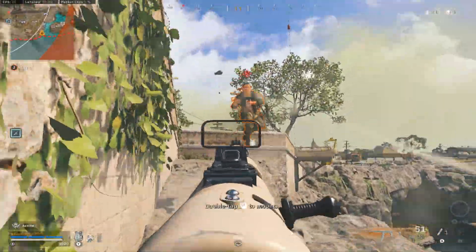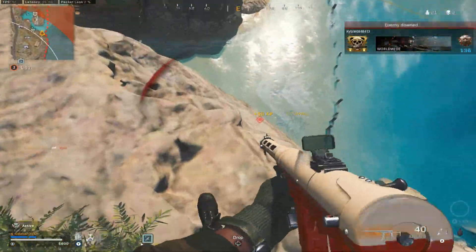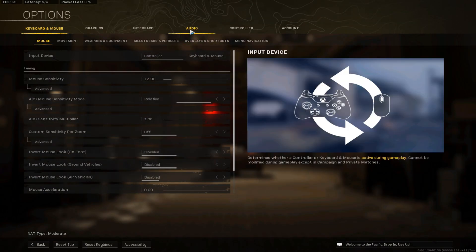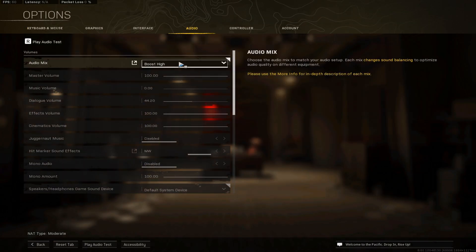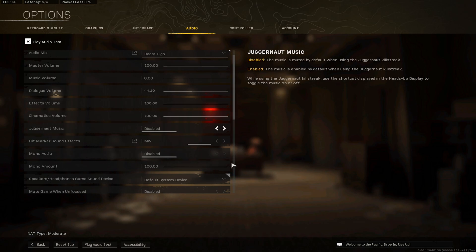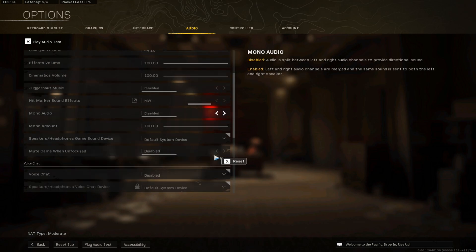Secret audio setting to hear footsteps better in Call of Duty Warzone. Launch Warzone, go to audio settings. Set audio mix to boost high, effect volume set to maximum. Be sure mono audio is disabled.